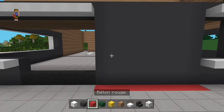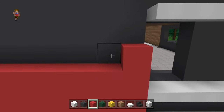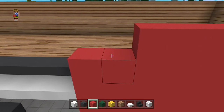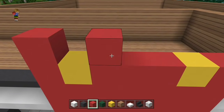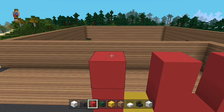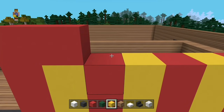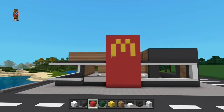On va commencer avec le béton rouge et vous allez monter un mur tout le long du béton gris, en le dépassant même de 1. On va commencer à attaquer le logo à partir de là. Regardez le schéma : c'est tout simple, c'est du béton jaune. Vous les montez de 3, et celui du milieu c'est de 2 — mais il s'arrête au même niveau que les deux du côté. Donc 3, 3, 2. Et entre chaque barre, vous venez rajouter un cube pour faire le M.